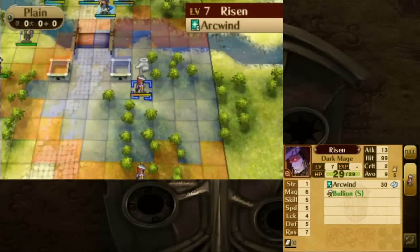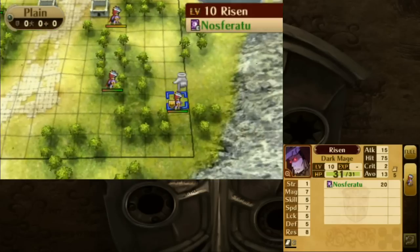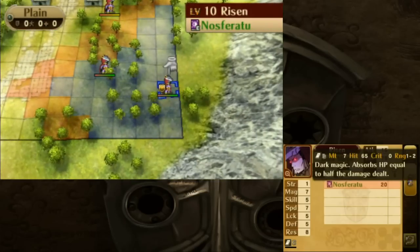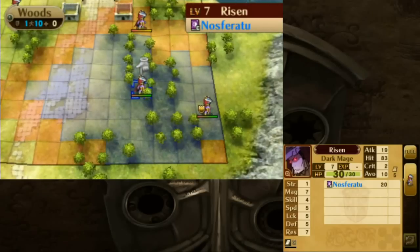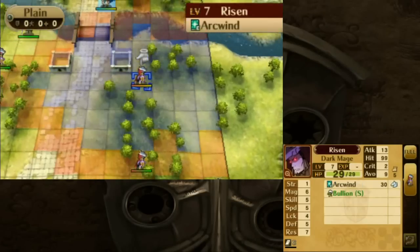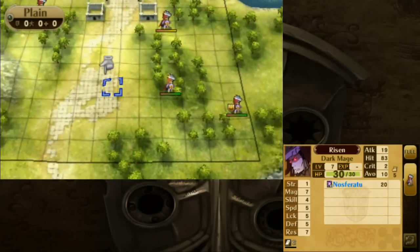Something else I'm a bit concerned about — not just that Arc Wind, but this: see how that Nosferatu there is highlighted in blue? Well, look at this guy's Nosferatu: Might 7, hit rate 65. This guy's Nosferatu: Might 11, hit rate 75. Yes, this is a forged Nosferatu tome. On the higher difficulty levels, enemies — especially in skirmishes — will often show up carrying forged weapons. And I believe someone else has one too. Yeah, this guy has a forged Nosferatu tome as well.